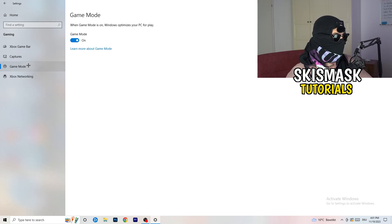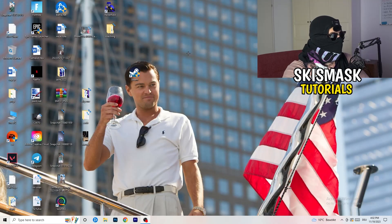Next, go to Game Mode on the left-hand side. This one you need to check for yourself — on my PC it works better with Game Mode on, but on some PCs it won't. Turn it on, check performance, then turn it off and check again. Stick with whichever option works better for you.